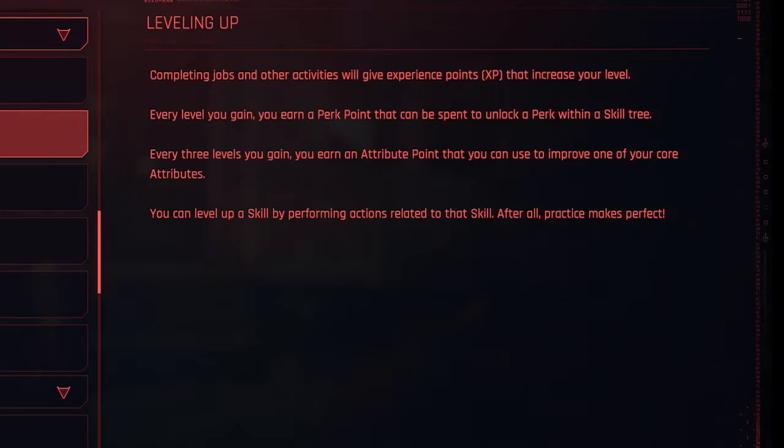Every level you gain, you earn a perk point that can be spent to unlock a perk within a skill tree. And every three levels you gain, you earn an attribute point that you can use to improve one of your core attributes. You level up a skill by performing actions related to that skill — practice makes perfect.